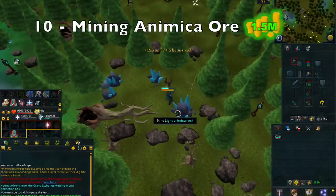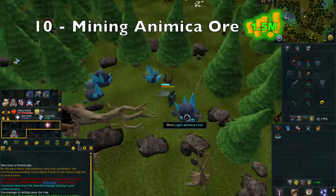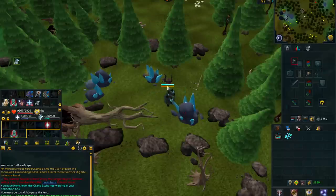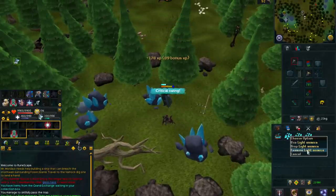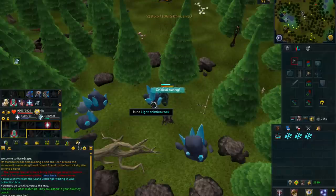Starting at number 10 we have Mining Animica Ore. This is a pretty nice, pretty AFK skilling money-making method, which is what I like most about it. You can make up to 1.5 mil per hour while mining Animica, and there are two different kinds: Light Animica and Dark Animica. The Light is located in Isfadar and is the easiest to get to out of the two, and it is also the most expensive right now — about 100 to 200 GP more than its counterpart.